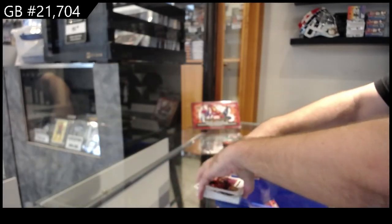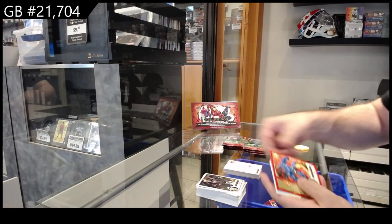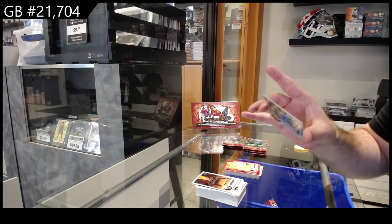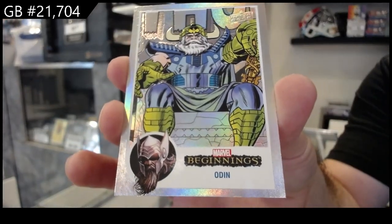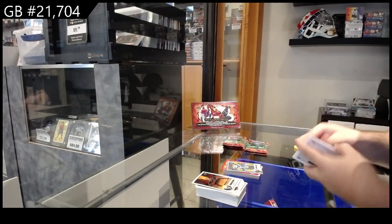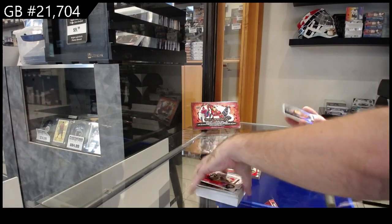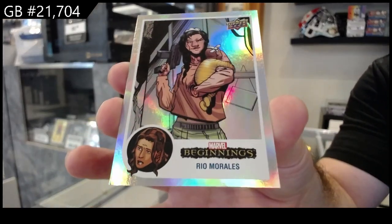The illustration boards are probably going to be the most common thing — obviously you want to hit some of the big stuff. Red base of Beast, a red base of Colleen Wing, and a flipped FX of Odin. Red base of Captain Marvel, red base of Nightshade, and a Miles Morales rainbow.